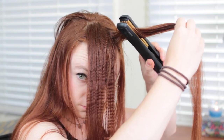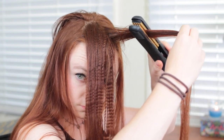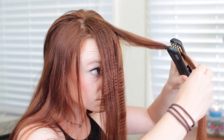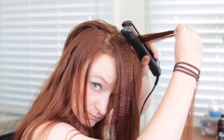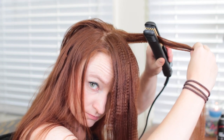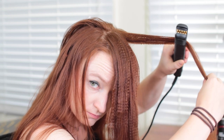I actually stopped crimping a few inches above the ends for a couple of reasons. One is the volume in Aloy's style matters most near the roots and not so much in the length, so there's no need to spend the time crimping all of your hair. And two, even with heat protectant, heat styling will incrementally damage your hair, so if you don't need to do it on the ends, which are more fragile to begin with, then you can keep them healthier. Now that I've crimped all my hair, you can hopefully notice that it's much thicker — it certainly will feel thicker — so let's get styling now.